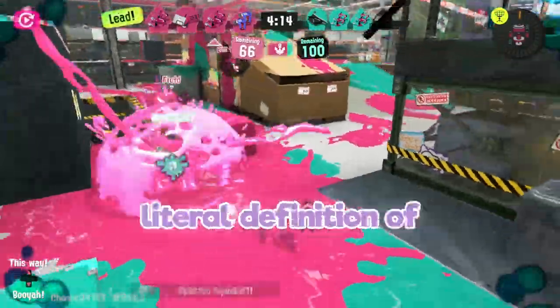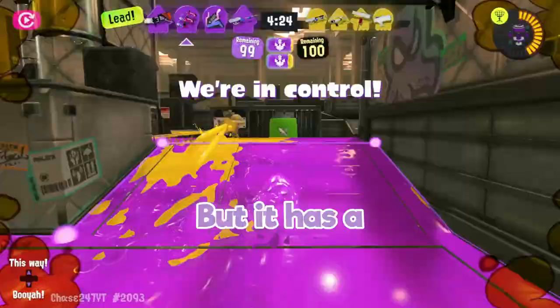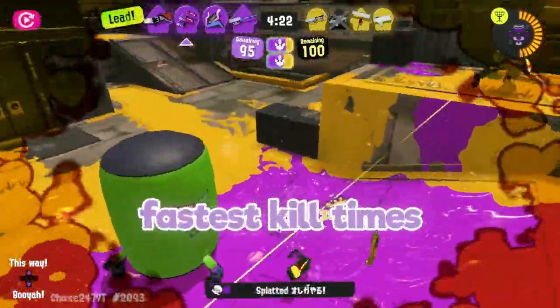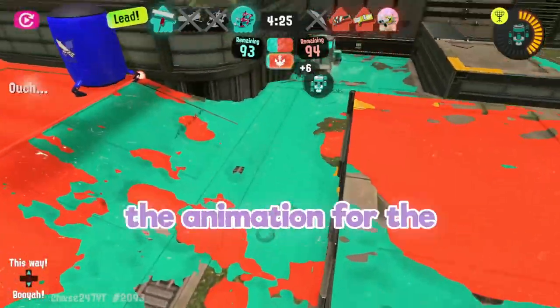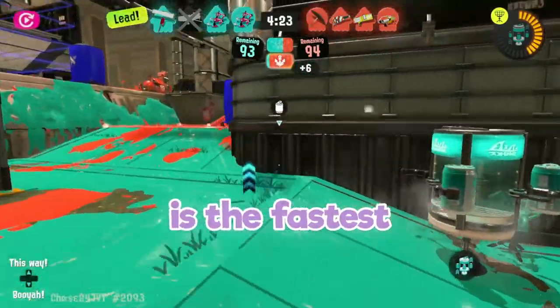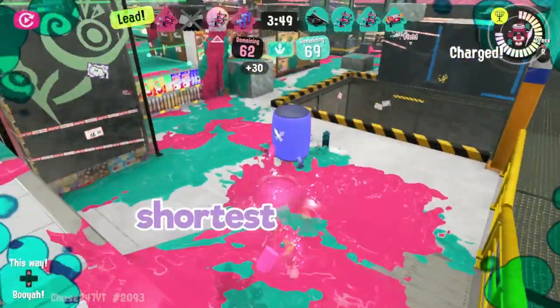The Dapple Duelies are the literal definition of in-your-face. These things have extremely short range, but they have a ton of speed and one of the fastest kill times in the game. Like most of the other Duelies, the Dapples are able to dodge roll twice. However, the animation for the dodge roll is the fastest of all the Duelies, but to balance out this unbelievable speed, they also roll the shortest distance of any Duelie.